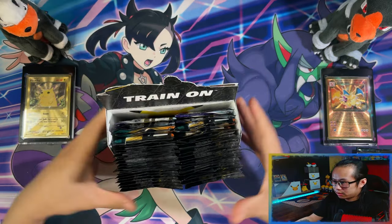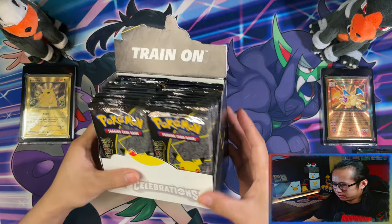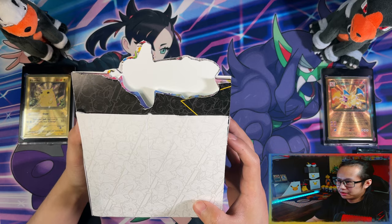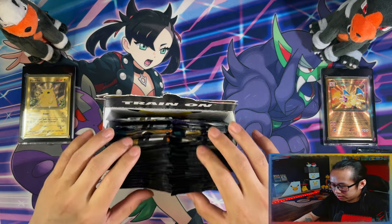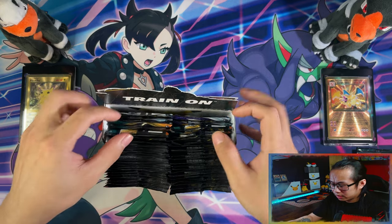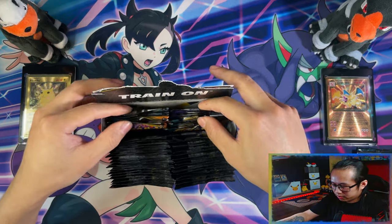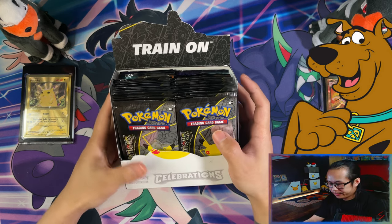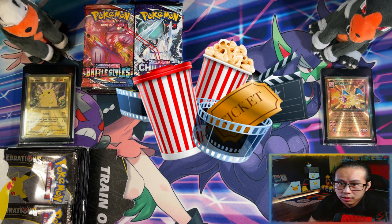I used the Celebrations Elite Trainer Box outer sleeve and stuck it to an Evolving Skies booster box. As you can see, it's a janky setup. I had to put the regular pack at the back because the Celebrations packs are so thin, they wouldn't have filled the space. So without further ado, let's get it! This is probably going to be a long one, guys, so grab a drink, grab some snacks, sit back, relax and enjoy the video.